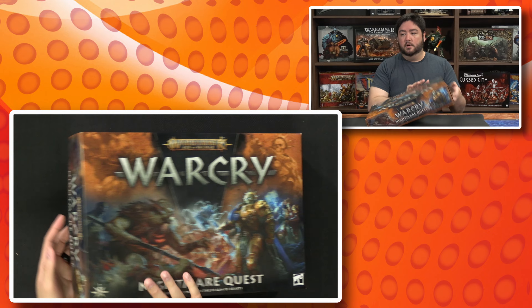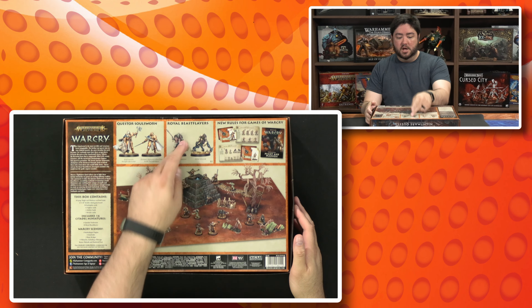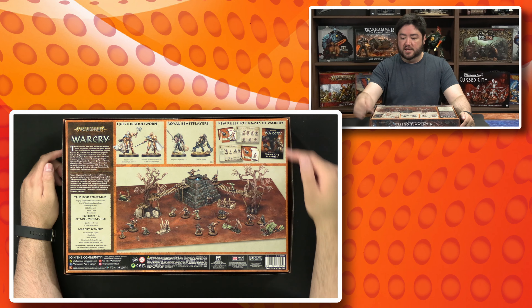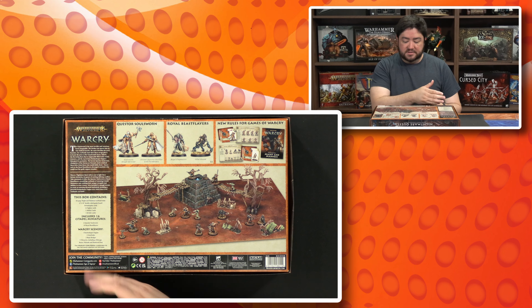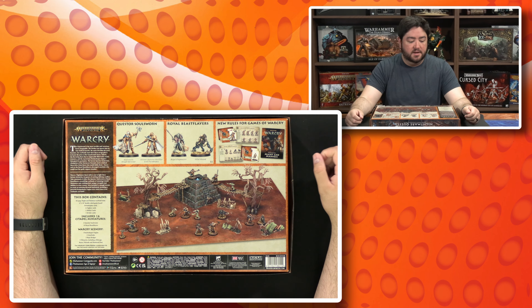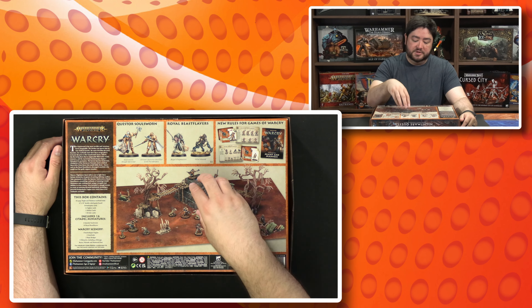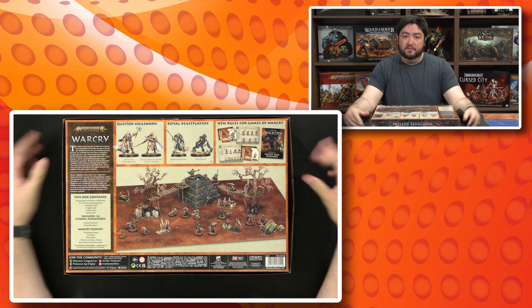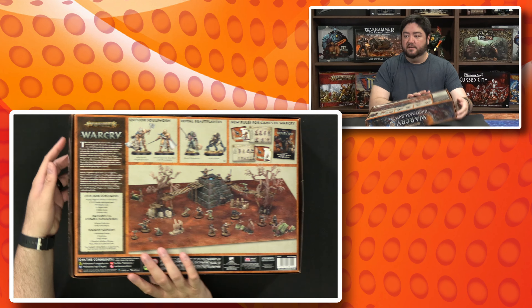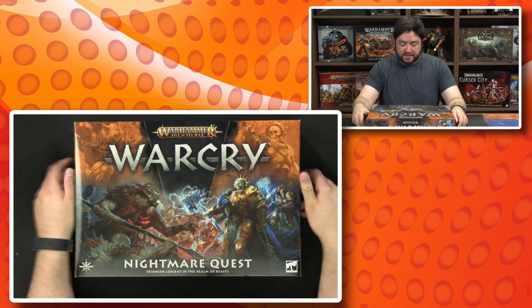Here is the front of the box and here's the back. As mentioned, the box includes the Questorus Soulsworn, the Royal Beast Flayers, new rules for games of Warcry, all the stuff you need to play the two warbands, and of course the terrain set. I really like the Gnarlwood terrain set and I like that they've incorporated a Realm Shaper engine as part of it — that's kind of the big beating heart of the Gnarlwood for this entire Warcry season, so it's cool stuff.